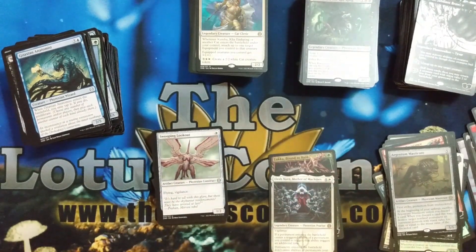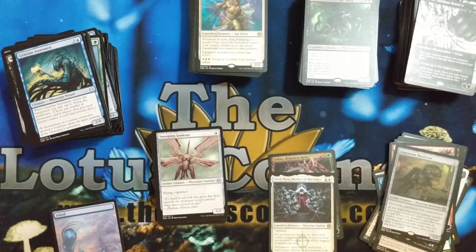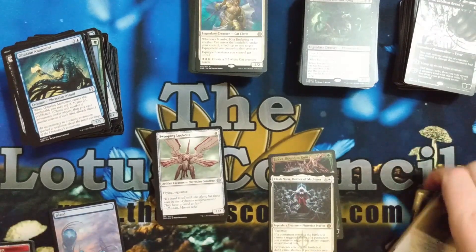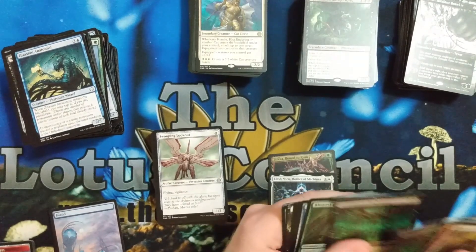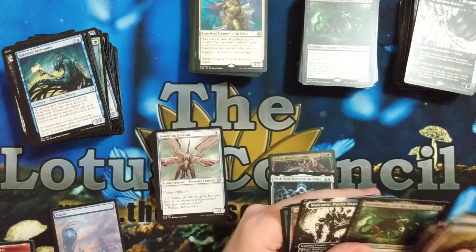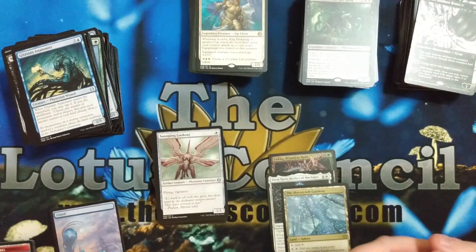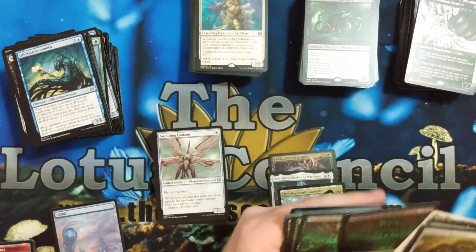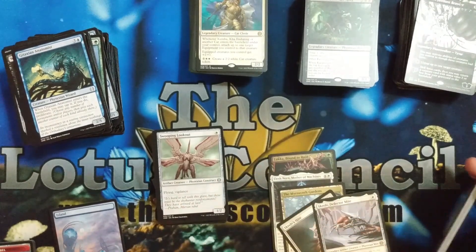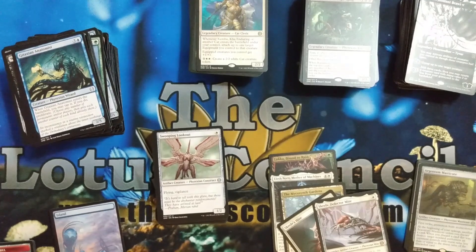Four Mythics in the box, but some of the best Mythics that you could get. Getting Mommy — Elish Norn — there is no minor thing. And Mycosynth Gardens. These two are also good rares. And then we had gotten a Phyrexian Obliterator and a Green Dominus.